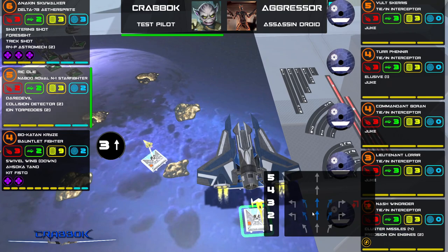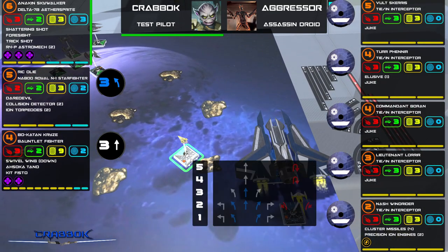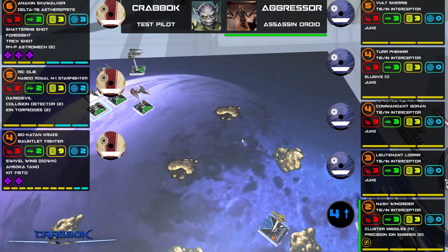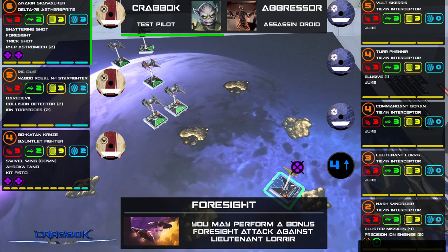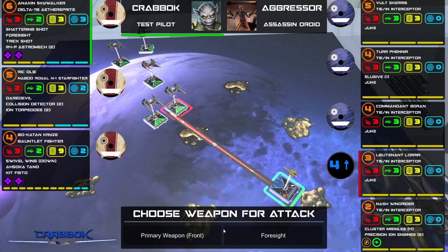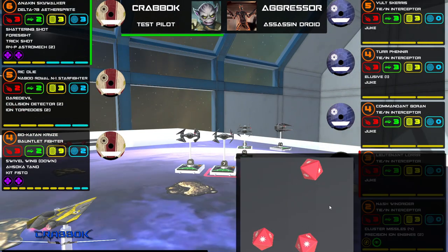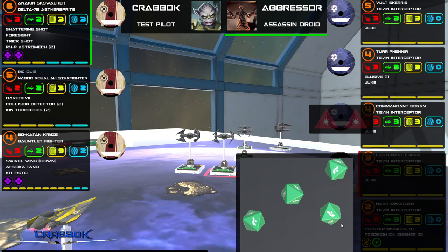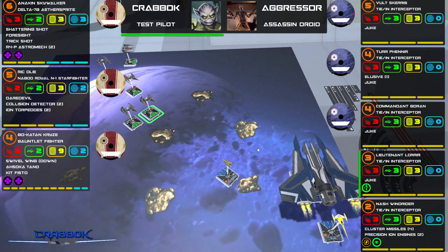Rick Oli can afford to do some crazy stuff — he's going to do a three bank. Anakin has to be careful; he's going to do a three bank and maybe arc dodge a little bit since he's moving last. Foresight triggers — do you want to perform an attack against Lieutenant Lurir? Yes! We got three red dice — I can't modify but that's pretty good for a free attack. He spent his luck — if luck were a currency, he'd be running out.